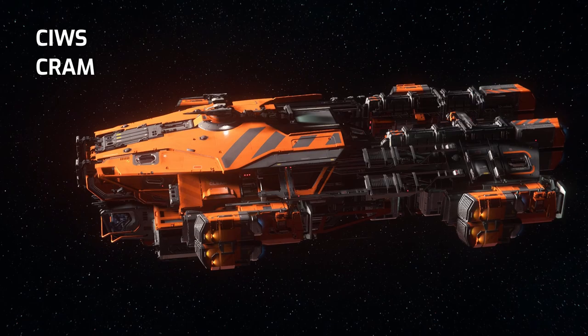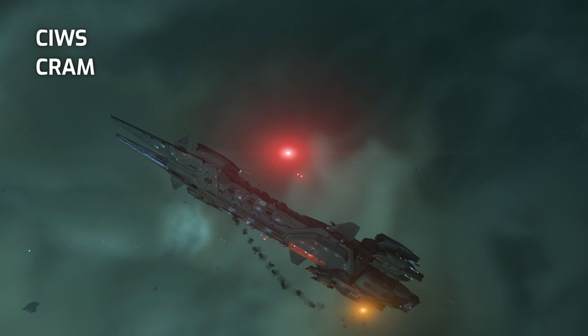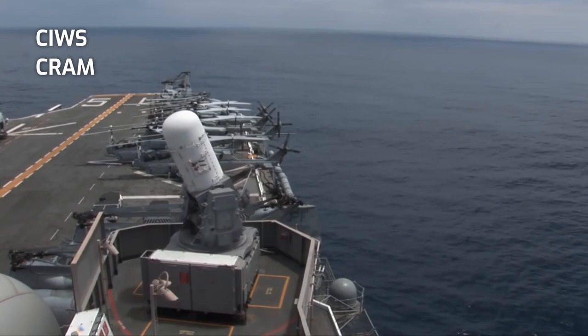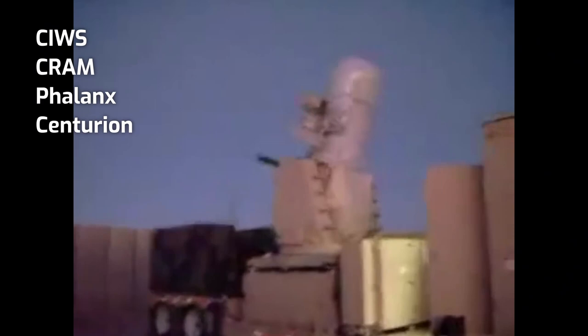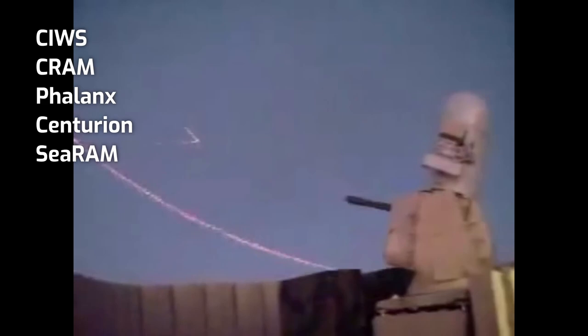The abbreviation CRAM is actually more explanatory as it stands for counter rocket artillery and mortar, meaning that this is a system designed to intercept projectiles such as missiles, artillery and mortar rounds, or even planes before they reach their target. The best known real-life examples are the ship-mounted Phalanx and its ground-based cousin the Centurion. These two use a 20 millimeter multi-barrel cannon guided by a radar to shoot down incoming projectiles and planes. There is also a missile variant called the CRAM which utilizes the same radar but offers better range and accuracy.